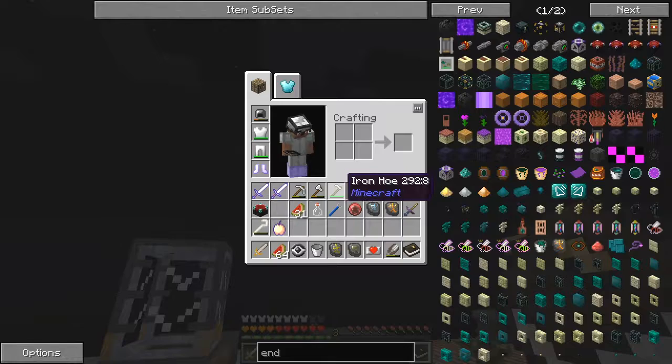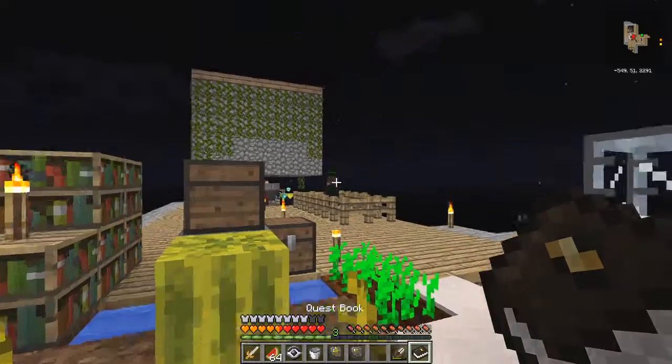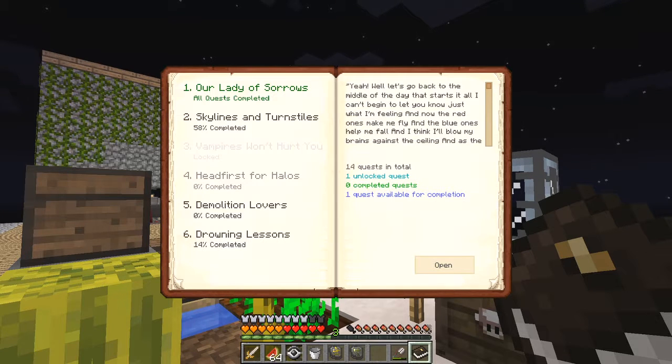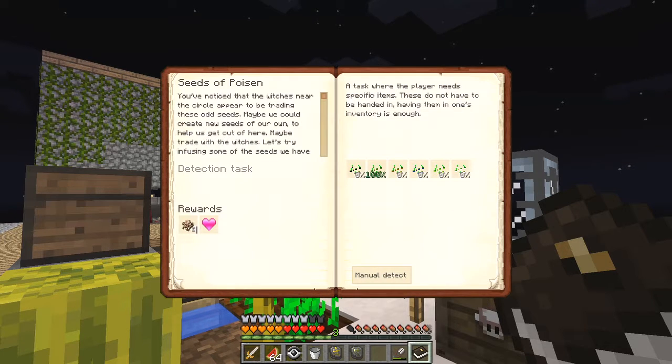And here I've got another heart. So let's put that on straight away. So we've got 15 now. And back to the quest book for the last time today. Let's have a look at what's happened here. We've got Famous Last Words - the one we just unlocked - and it's open. Head First for Halos. And I've got one quest open for completion. What have I got to do? I've got to make seeds of poison, I think, is the first one. And I've got to make some squid plant seeds, creeper plant seeds, slime plant seeds, rain plant seeds, repulsion plant seeds, and flying powder flower seeds. No problem. Until next time, bye for now.